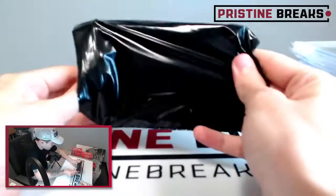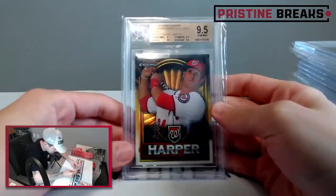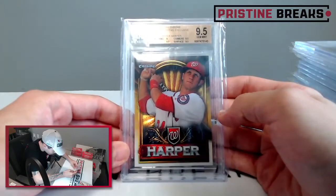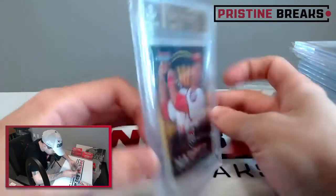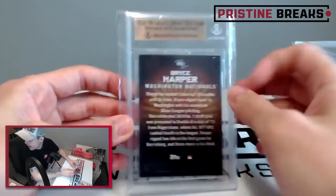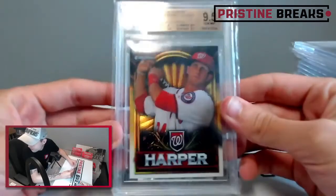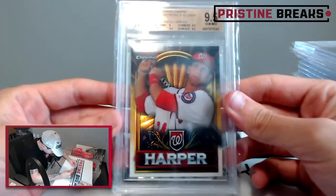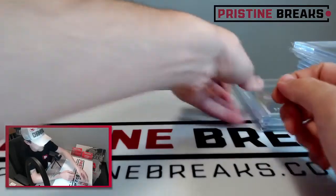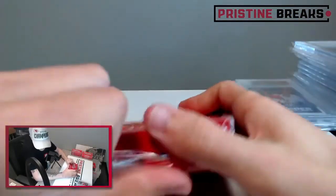We've got six including this one, and this is gonna be — oh what — a 9.5 by Beckett: 2011 Bowman Chrome Bryce Harper retail exclusive gold rookie! Bryce Harper! The centering is a little off, but other than that that's a very nice card. Great stuff out of here.